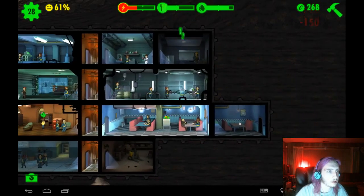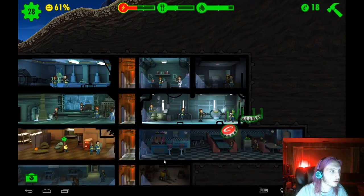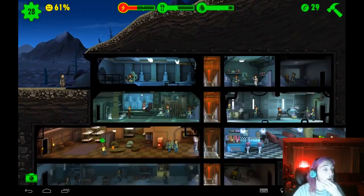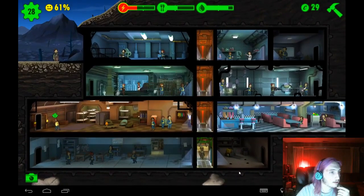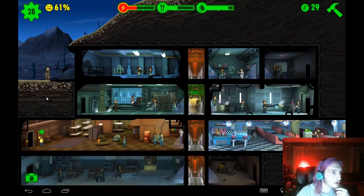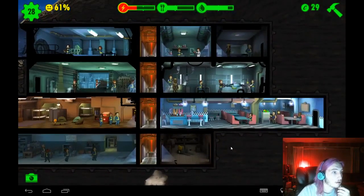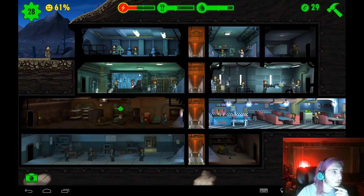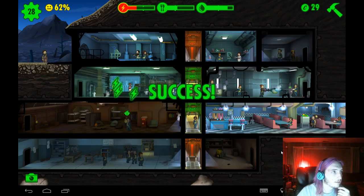I gotta do an upgrade on that. Okay, well there's one. Now we just got this one and this one, but this one's kind of stuck between a rock and a hard place because I can't add another one here. I'd have to destroy this whole place. I'm gonna have to create a whole new power station. I don't have what I need. Come on, let's do this again. Yes, success!